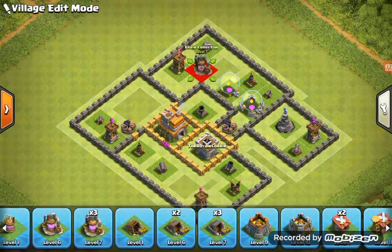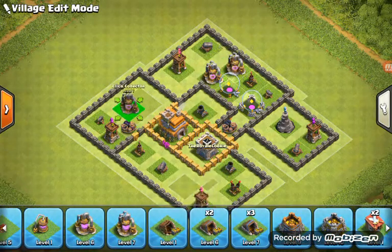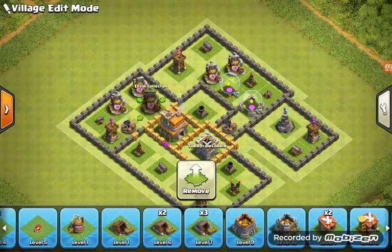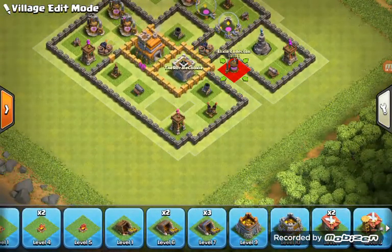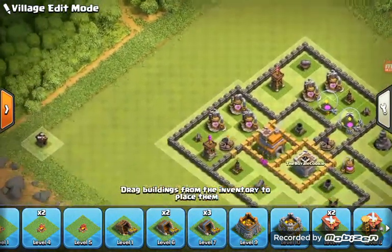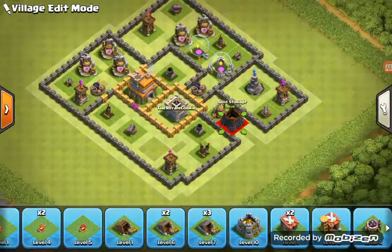I protect my Elixir. I gotta keep it safe. You think I just sit there and watch as my Elixir gets taken? I couldn't care less about the Gold — though I have a lot of Gold, I didn't realize that. I'll protect that bit of Elixir with a Gold Storage.